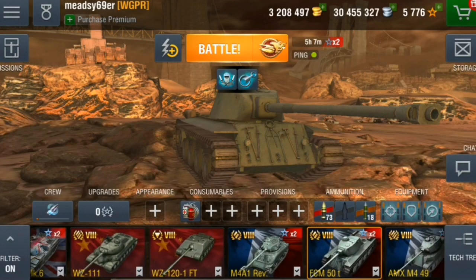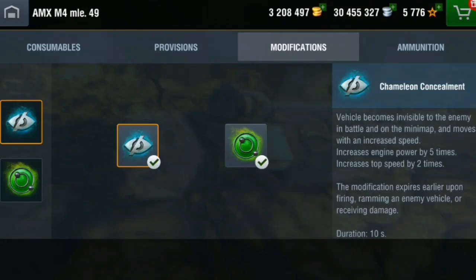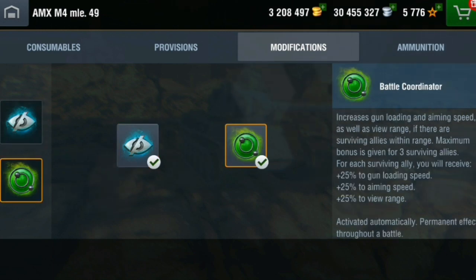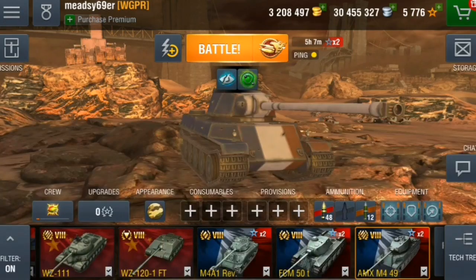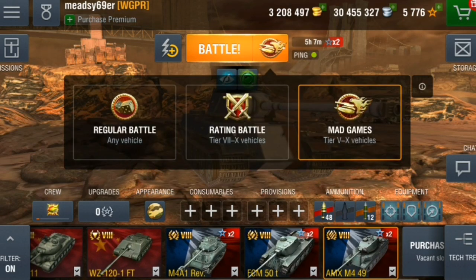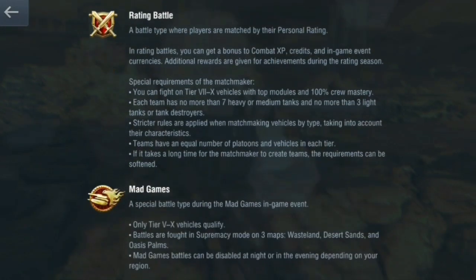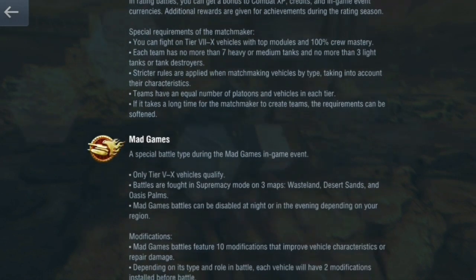We've already seen the invisible perk on the AMX — 10 seconds invisible. People actually got confused because of the promo video and thought it was teleporting, but it's not — it's the invisible mode.